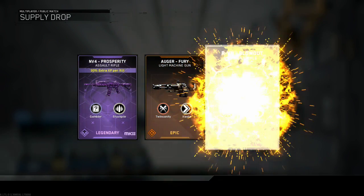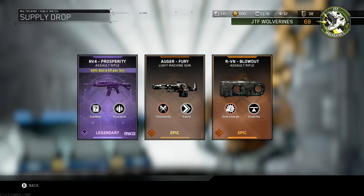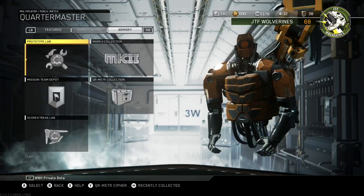Look at that — there we go! We got the Auger Fury and the RVM Blowout. That's two epic quartermaster collection weapons that I did not have. That's pretty good, that's definitely worth it to me. If you guys haven't opened this yet and you don't have quartermaster collection weapons, this is your chance — you have two days to get it.